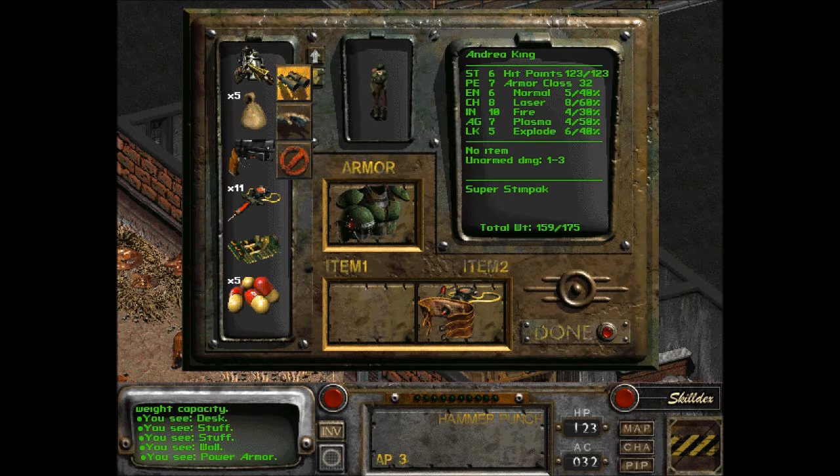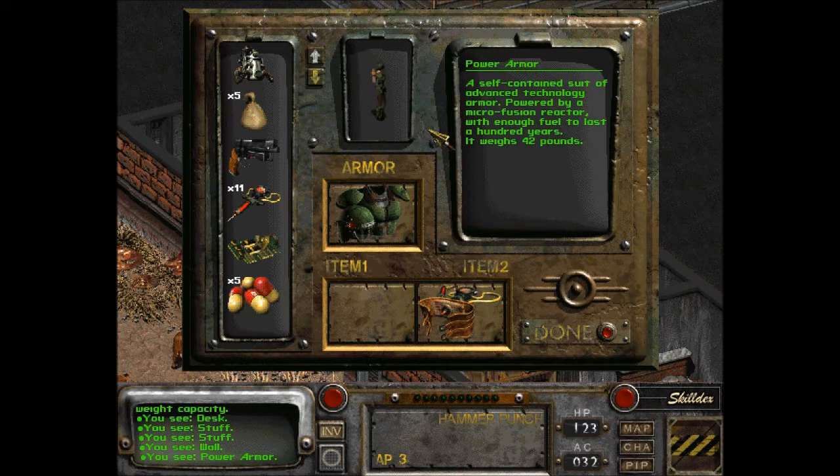I'm so excited. I've been waiting for this moment. I know you could probably find it somewhere for free, or do some quests for it. A self-contained suit of advanced technology armor powered by a micro fusion reactor with enough fuel to last a hundred years, weighs 42 pounds. That's right — I still have to sell my current armor.